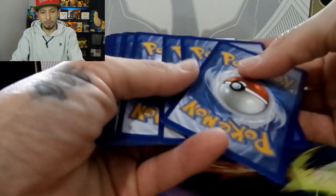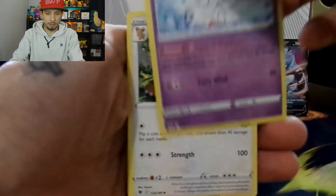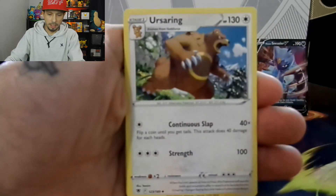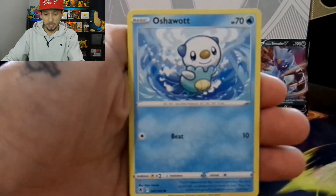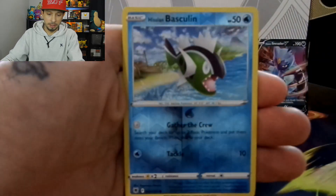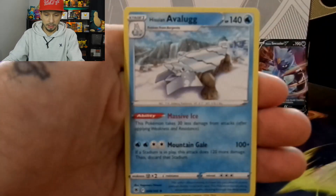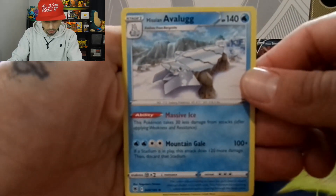One, two, three, four to the front. Got ourselves a Fighting Energy, Togapi, Togetic, Ursaring, Roxanne, Rowlet, Oshawott, Scyther, Stantler, Yanma, Hisuian Basculin, Hisuian Avalugg.